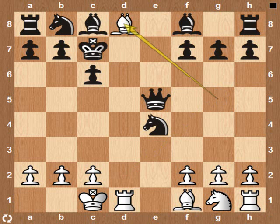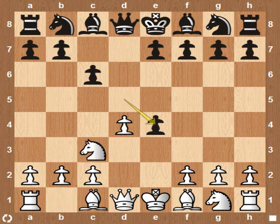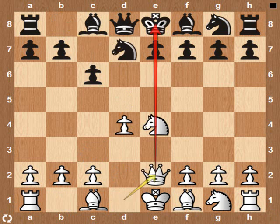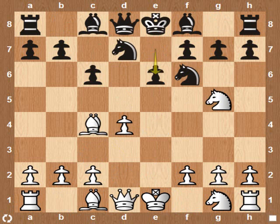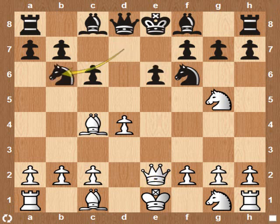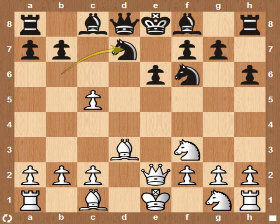Let's look at our last and final trap. Now instead of Queen to e2, we can try Bishop to c4, threatening Knight takes f7. But he stopped it — now he is defending e6, so Knight takes f7 does not work. He would like to have his Knight on c5, but we defend our pawn.